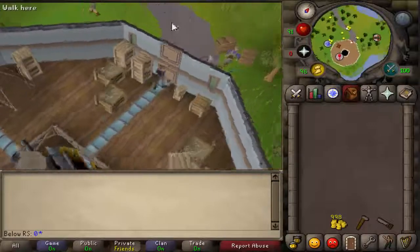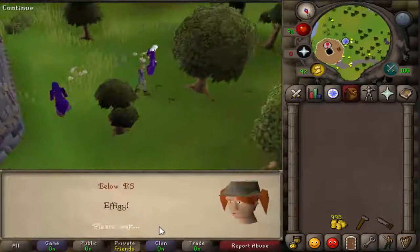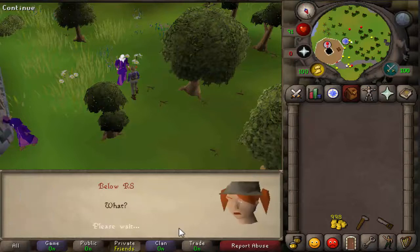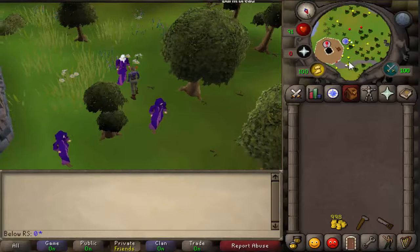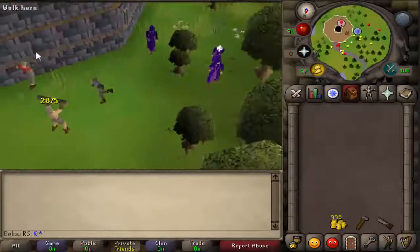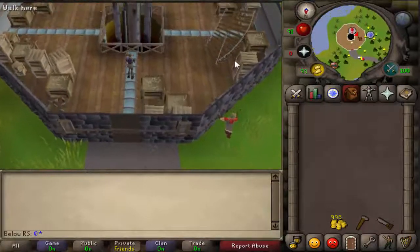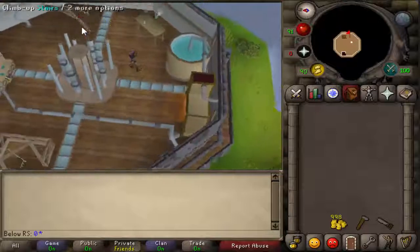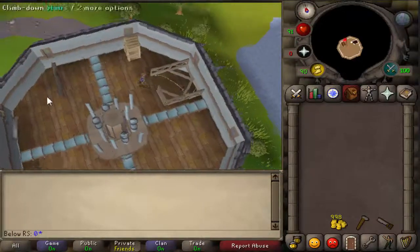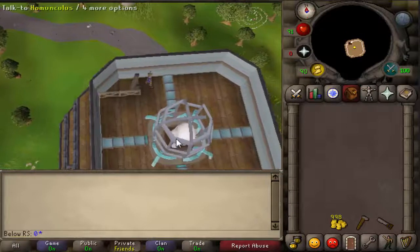Continue the dialogue. Now you'll have to help him, and the way to help him is to go back to the creature. You have to answer its questions — all of them with magic, or all of them with logic. I'm going to choose logic. Talk to Homunculus.